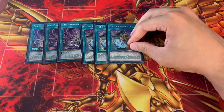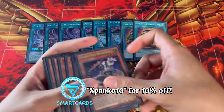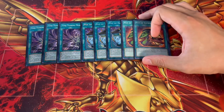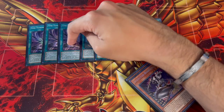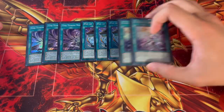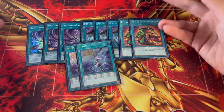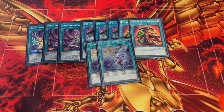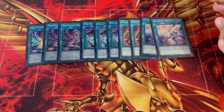For the rest of the spells, we're playing three Pot of Prosperity and two Extravagance. You really need to get to Morganite and your normal summons as fast as possible, so five draw cards is the best ratio. We're also playing two Ultimate Slayer, which is great when you're forced to go second. You can use your extra deck cards as fodder, and sending cards like Eutus from the extra deck adds extra value.